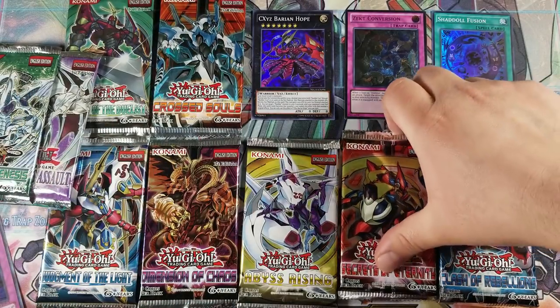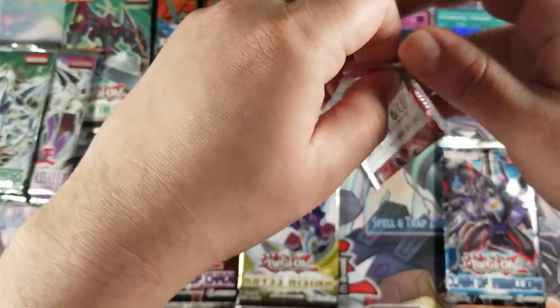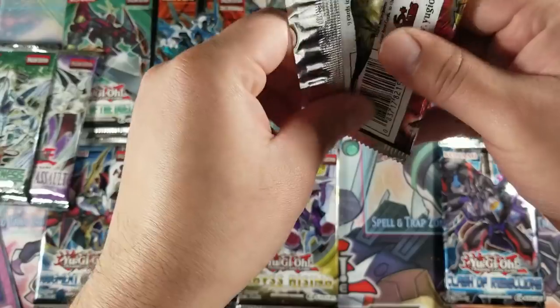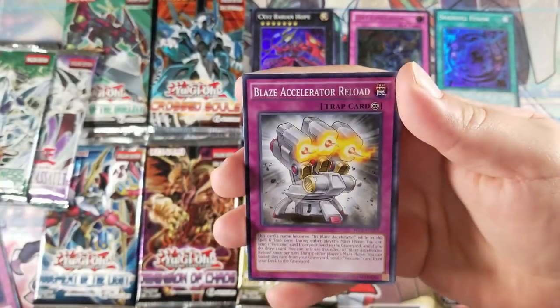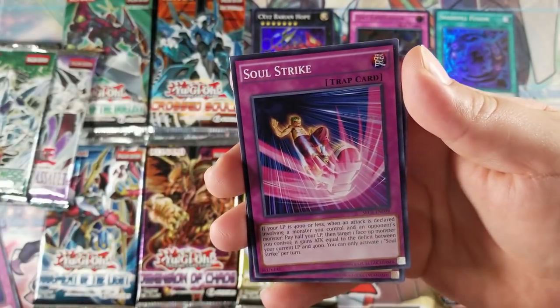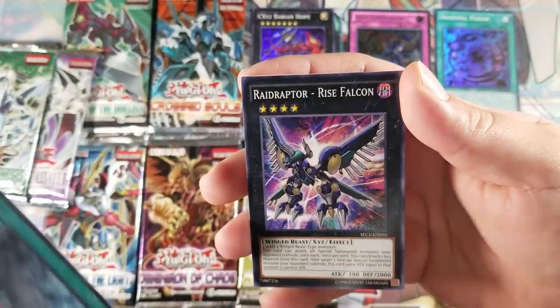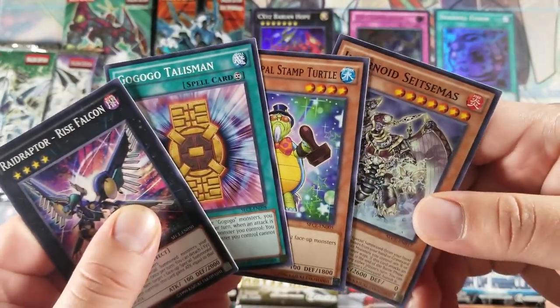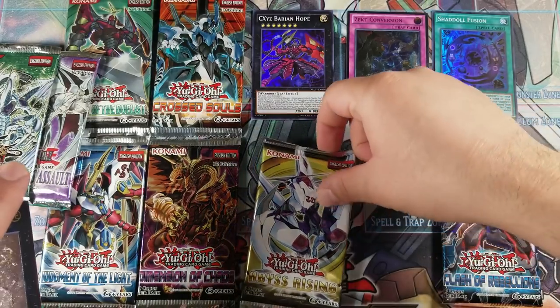Let's go with the Secrets of Eternity pack. We got a Dragunity Divine Lance, Lace Accelerator, Lace Accelerator Reload, Soul Strike, Sand Mayday, Void Expansion, and a common again. That is awesome guys — we got two ultimates, and got an ulti from Abyss Racing last time too. Let's see if we can pull another one — imagine, that would be crazy.